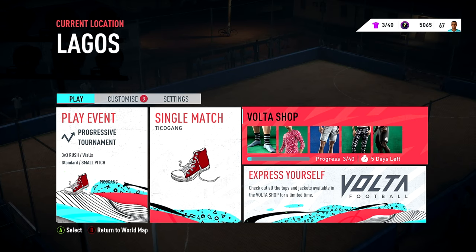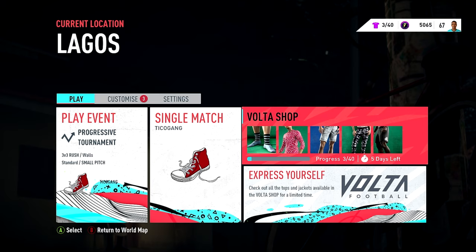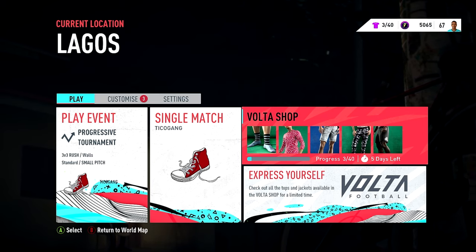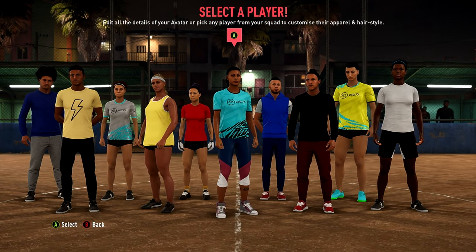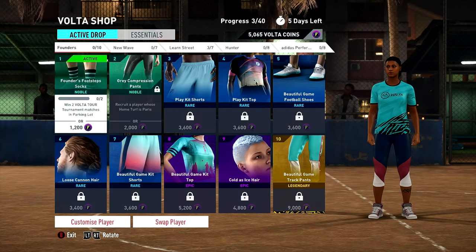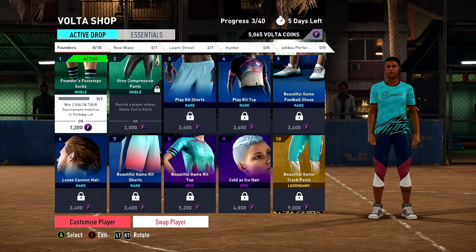There's a lot of space for me to piggyback off the video I made before to show you guys. Basically, we go into it and go right to Volta Shop. We click Volta Shop, let the content load, and then when the content loads, here's my player — here's Serena right here. I click it, press A, then we go down to Customize Player. So we go to the Volta Shop and then customize player.